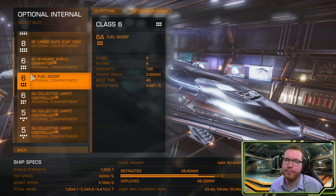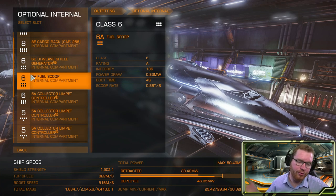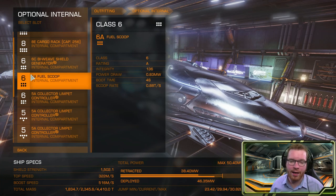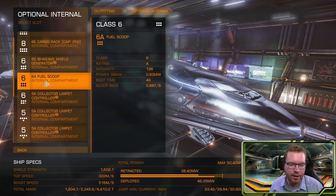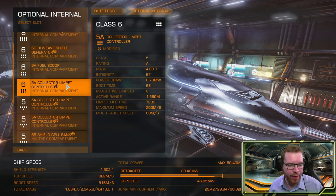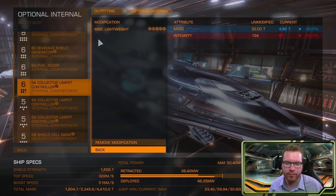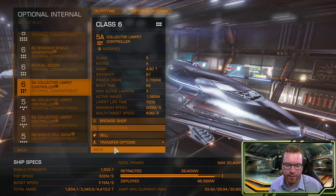Then a fuel scoop — we're going to be traveling to the system where we fight for the diamonds and then back to sell at a station, and we don't want to run out of fuel, so a fuel scoop is a really good idea. To collect all our diamonds I have three 5A collector limpet controllers, giving us 3 limpets per controller for a total of 9 limpets. These are engineered with lightweight, which is optional and just gives me more jump range.